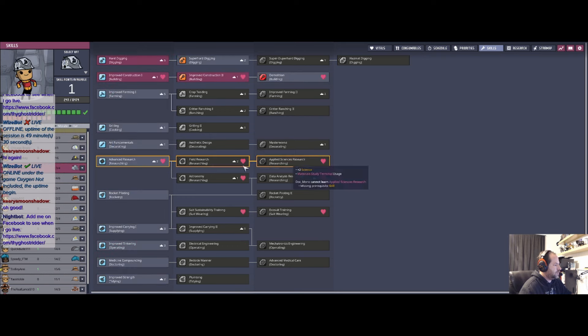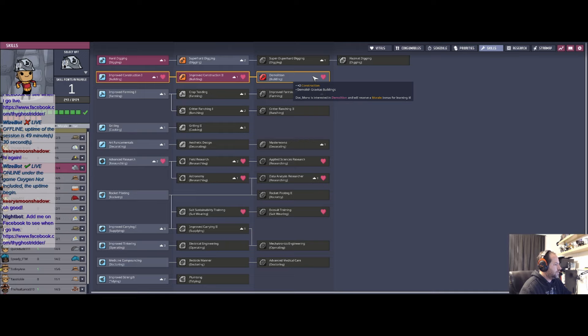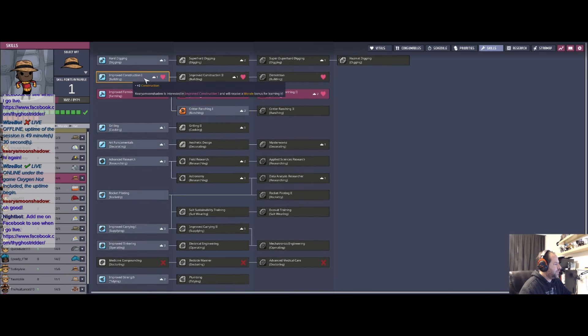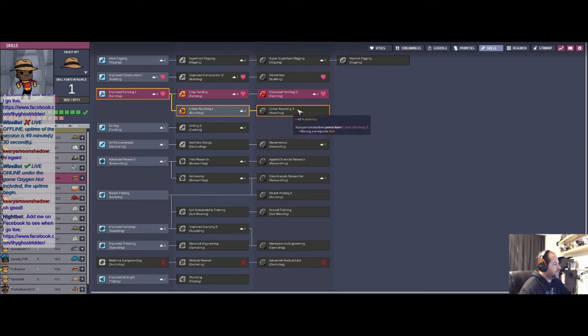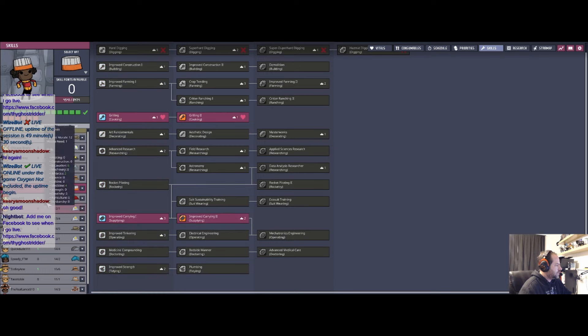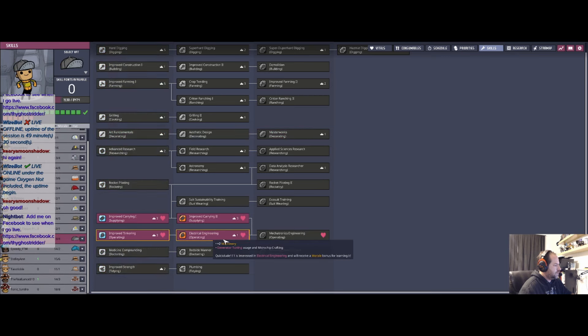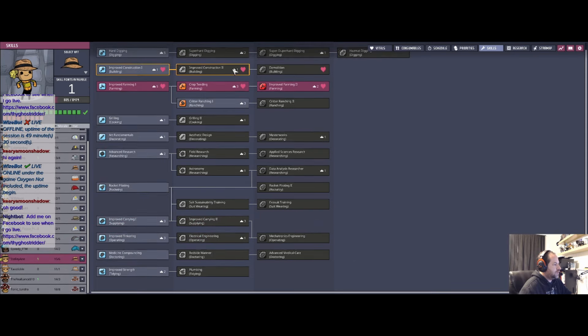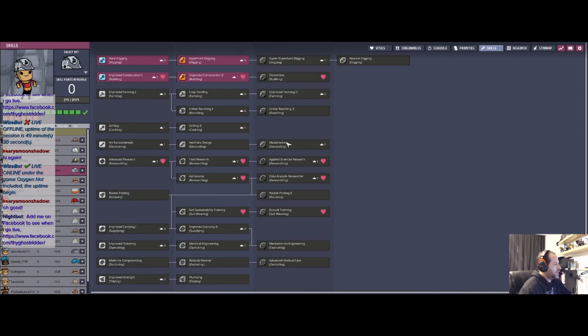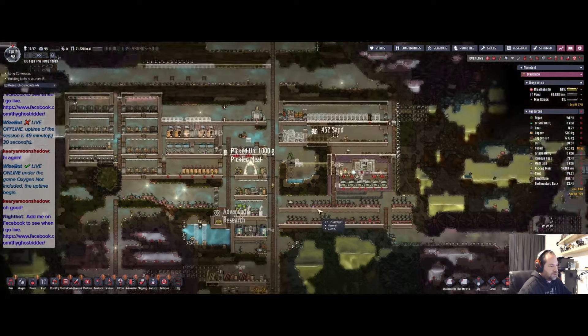While we're here, let's go ahead and take care of our other traits. Demolition — I don't know if that's necessary. Kira, let's get you over towards Critter Ranching as well. Loggy — let's do some Improved Carrying and Electrical Engineering. Black Mono — let's go ahead and put you into Super Hard Digging just to help out the other guys.